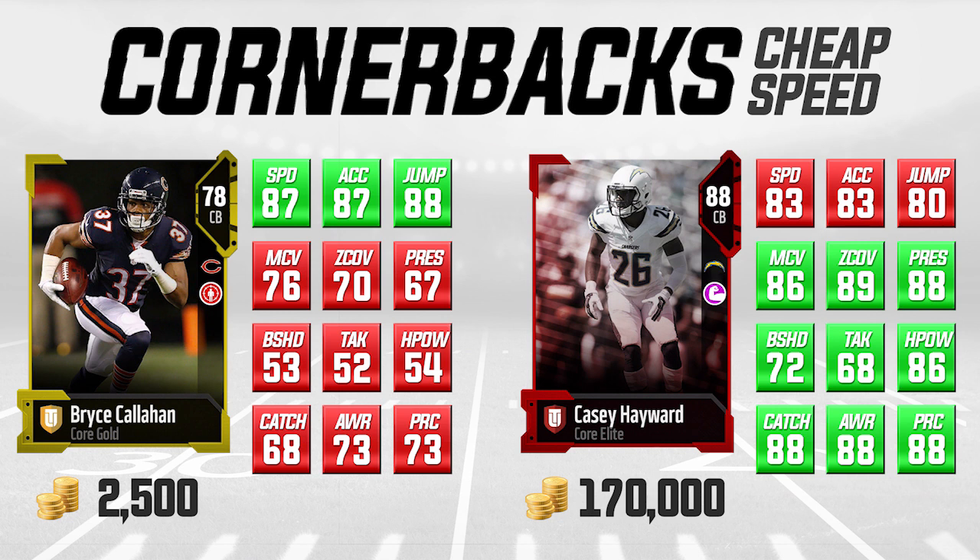Beyond those three attributes, Casey Hayward takes over and dominates everything else. But the bottom line is, if you like to send a cornerback blitz or use a lot of man coverage and just want your guys to keep up with wide receivers without getting burned deep, Bryce Callahan can do that quite well. I recommend him as a depth cornerback — not your top two corners, but a solid third, fourth, or fifth corner for dime or quarter situations. He can also blitz the quarterback, which is a nice bonus.